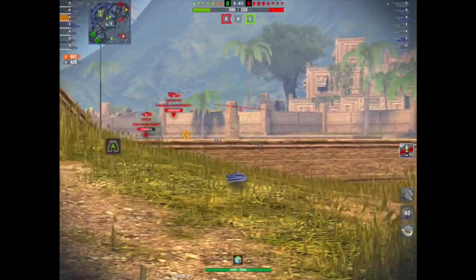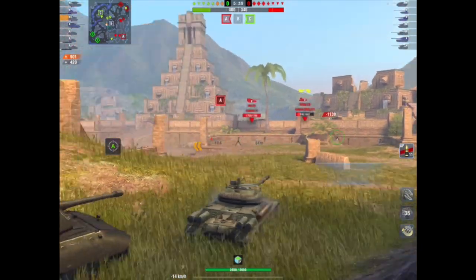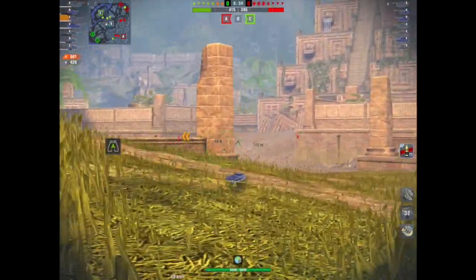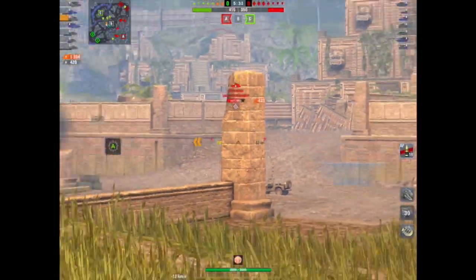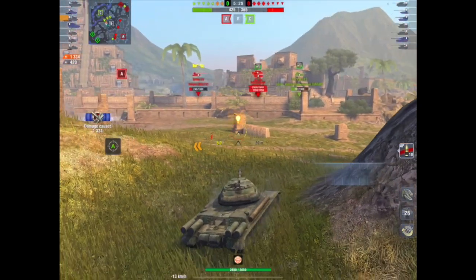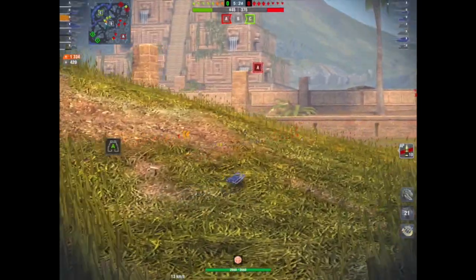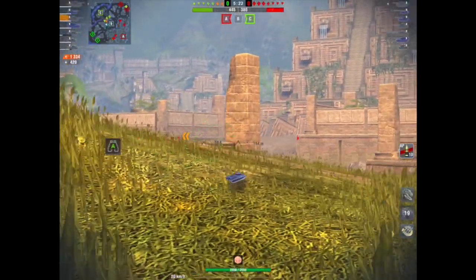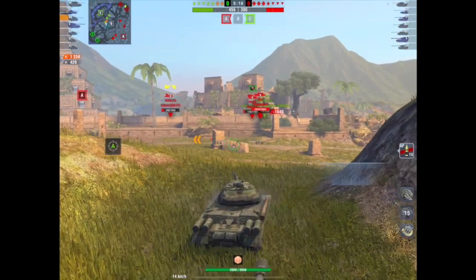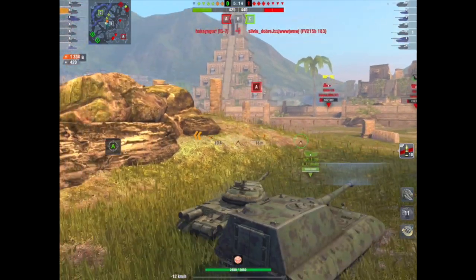As George Patton once said, 'Nobody ever won a war by dying for his country — you win wars by making the other poor sod die for his.' And that works in Blitz. You don't win games by dying for your team. You win games by making the other poor sod die for his team. And how do you do that? You do that by making sure that they make the mistakes, not you.